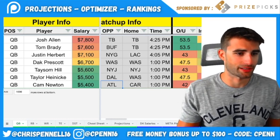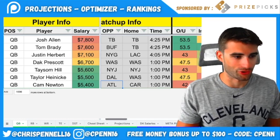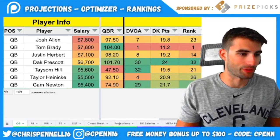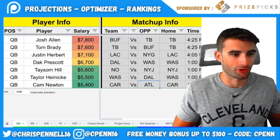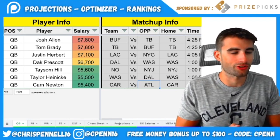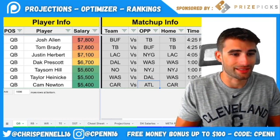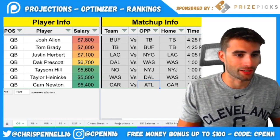Dak Prescott at $6,700 — I like this spot versus Washington. They haven't been good versus quarterbacks this year, allowing the most fantasy points to the position and ranked 30th in DVoA. The great thing about Dak is it's easy to stack him with his pass-catching options. Unlike Mahomes, whose pass-catchers are insanely expensive, Dak and his weapons are cheap. At $6,700 in the best matchup you can ask for — definitely don't mind Dak this weekend.